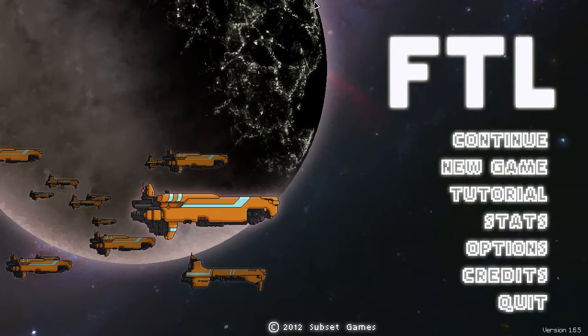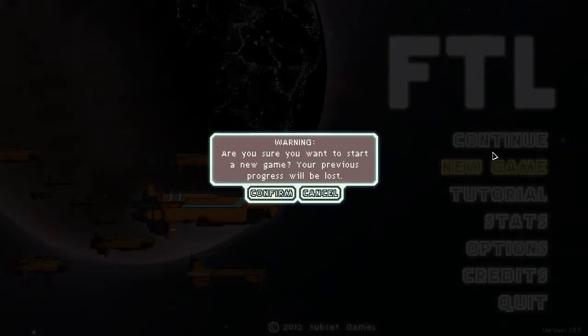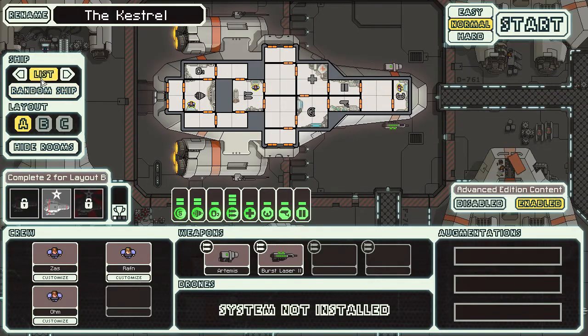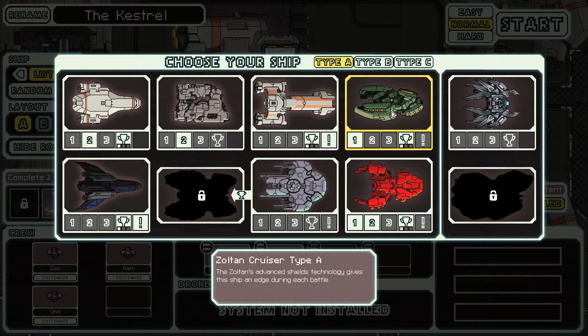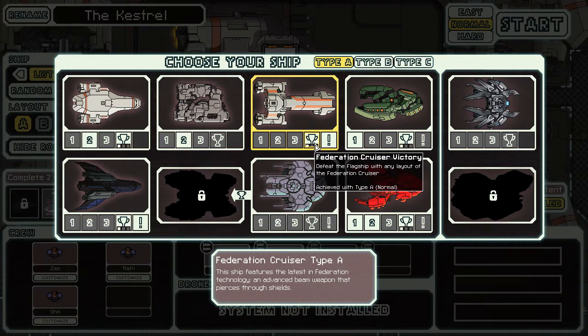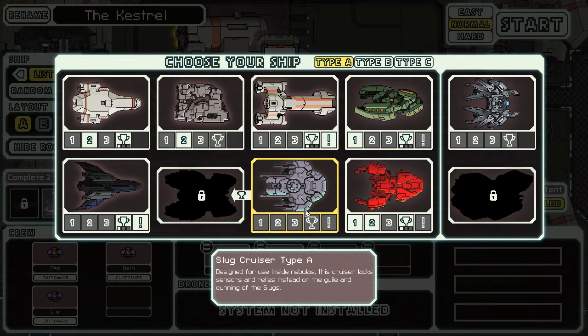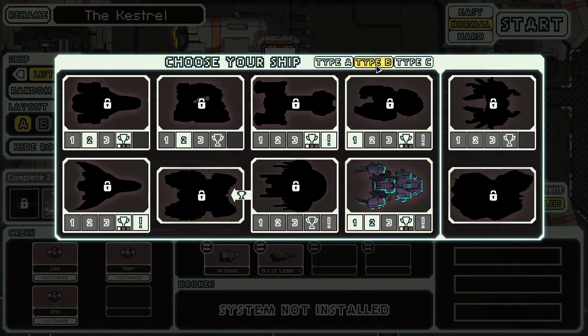Let's head straight to the hangar and see what ships we have available to us. I've got a game currently running, but I'm not sure what it was, so we'll just start a new game. There must have been an update to FTL — these icons used to look different. That's the Quest icon and that's the Cruiser Victory icon. So what do we have unlocked at the moment? Quite a few ships.